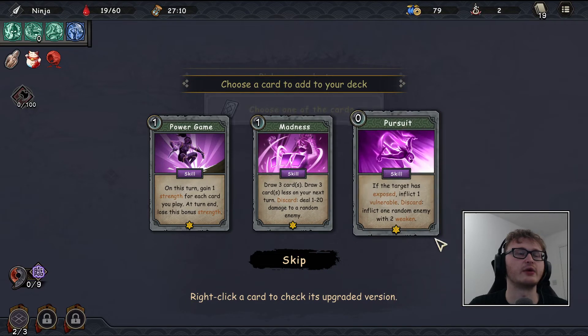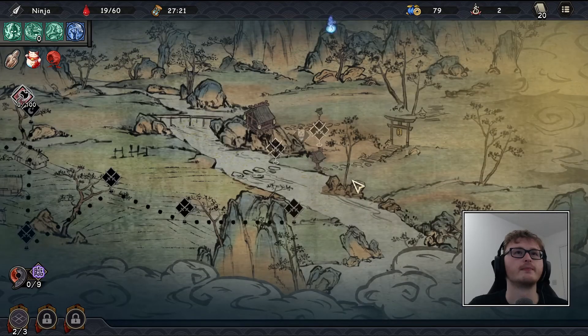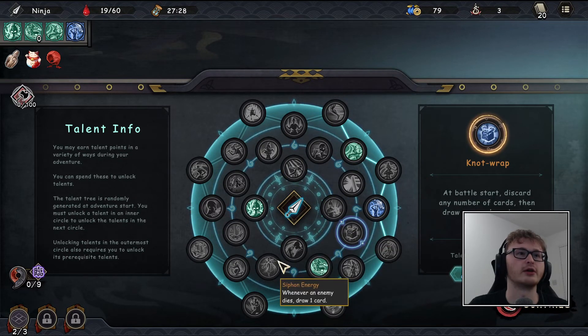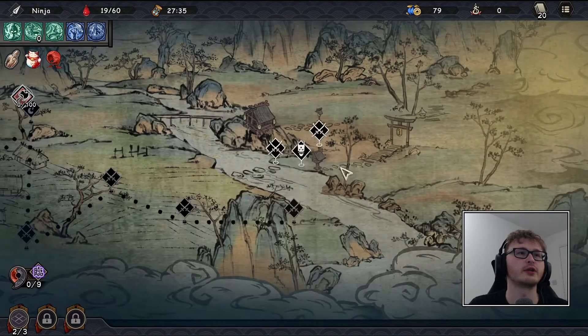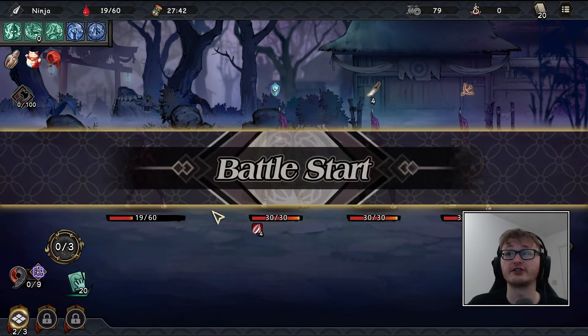Looking at cards: maybe this one inflicting vulnerable — we can discard it to inflict one random enemy with two weaken, and it's zero cost, so it triggers with wakizashi. I'll take it. We've still got more options. Looking at talents, maybe going for a cheaper unlock for now. I'll take 'recover 20 points when starting a boss battle' — that's very handy. I'll avoid the elite for now.